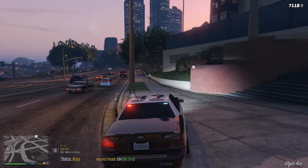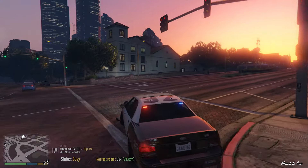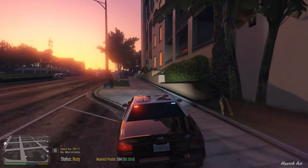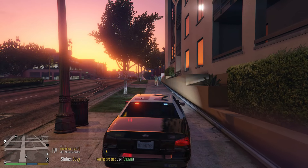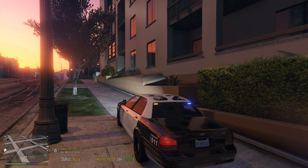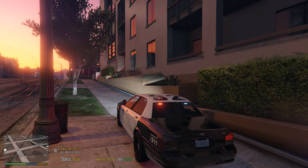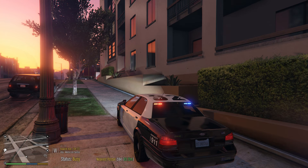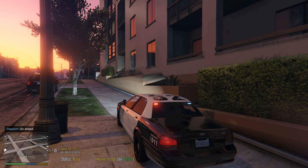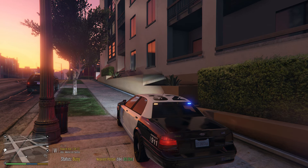All right, ladies and gentlemen, it is showtime. We are going to test out Radio Realism Alpha by Buddha Rocks. All you have to do is hold your dispatch key, and you're going to notice a difference in the tones and sounds of your radio. Like that beep right there? That's different — that's part of the Radio Realism Alpha.